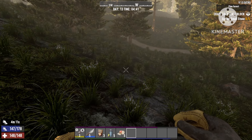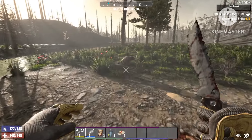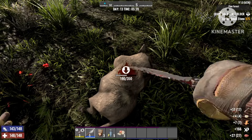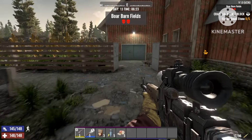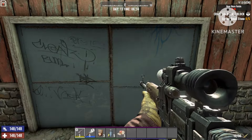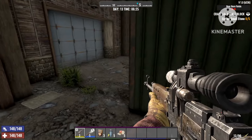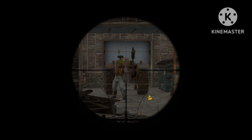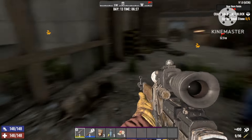The next thing is meat — we're going to need a bunch of meat as well, that's why we put so many points into Huntsman. In the early game, in the jungle area of the map, you're just going to go for boars because they will give you the most meat. The boar barn fields is one of the best places to get some meat quickly. Sometimes there will only be one boar inside, but other times there can be up to three boars, which means a lot of meat.